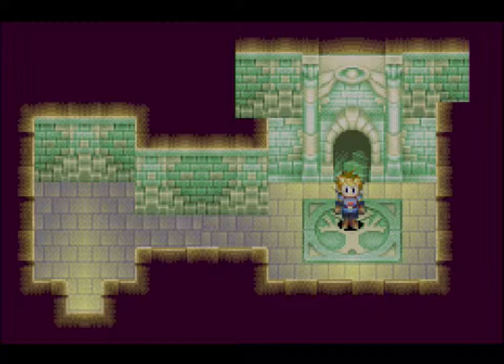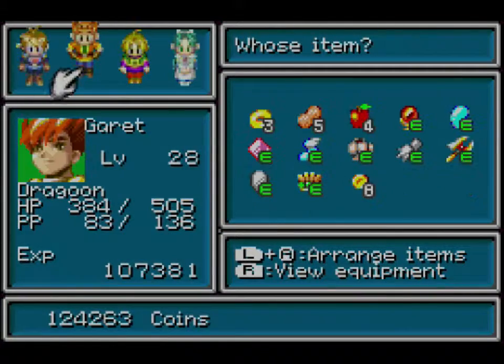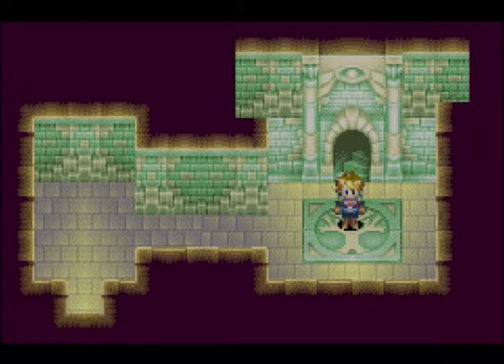Hello everybody and welcome back. Last time we explored the entirety of the tunnel ruins as well as both of the branching paths, and we got both pieces of equipment, including the Oracle robe and Azura's armor. Today we're going to reach the upper section of Venus Lighthouse and explore that.